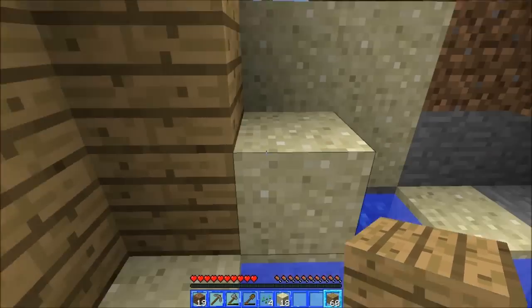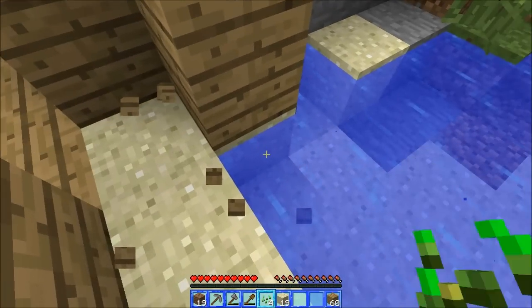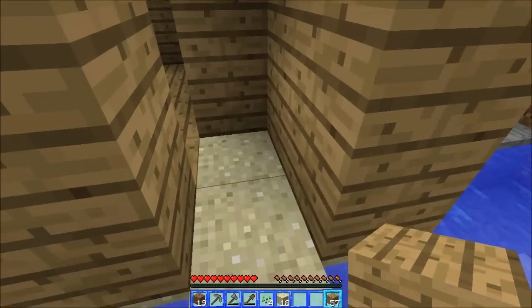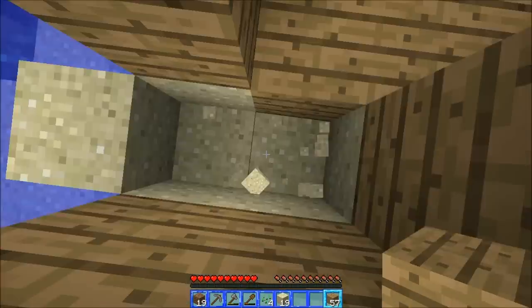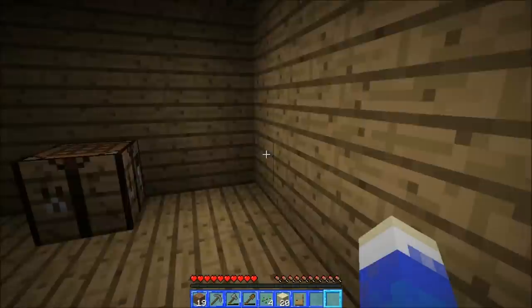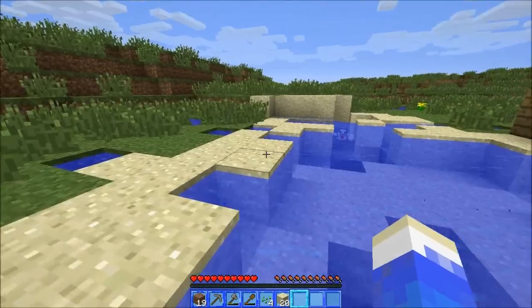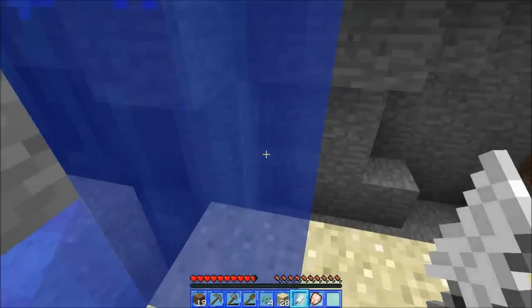We want to make a door. I'm going to put the door here because it'll look a lot nicer there. Let's just make it look a bit more natural. We'll put the door here and obviously we'll have to get rid of this block. Right, first door.